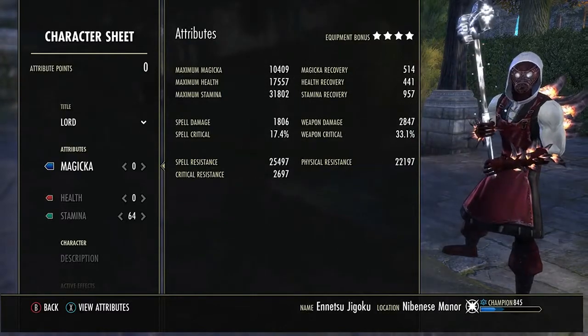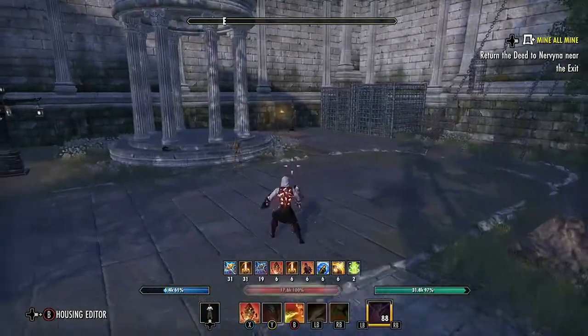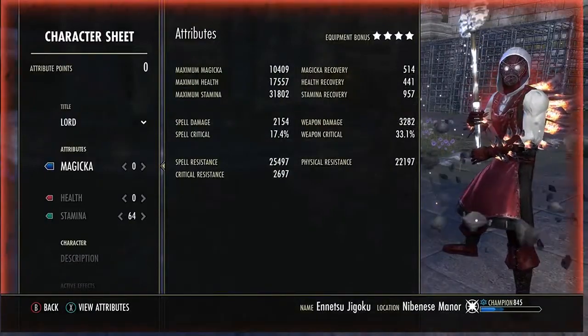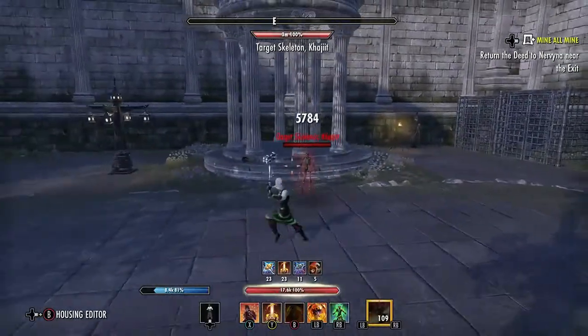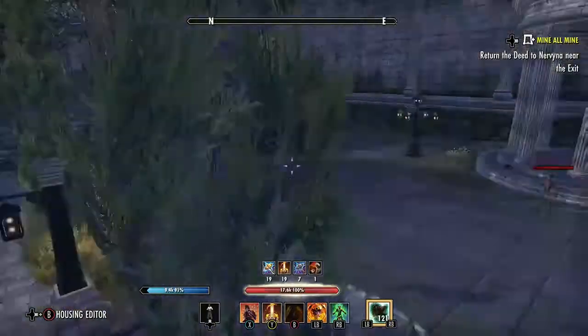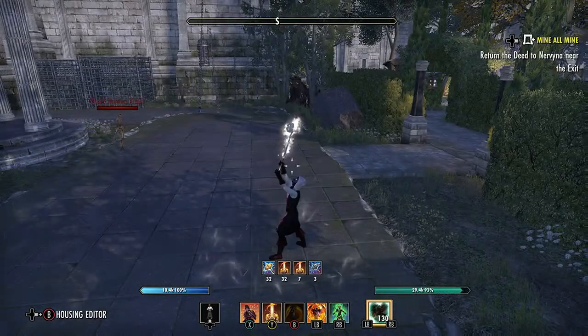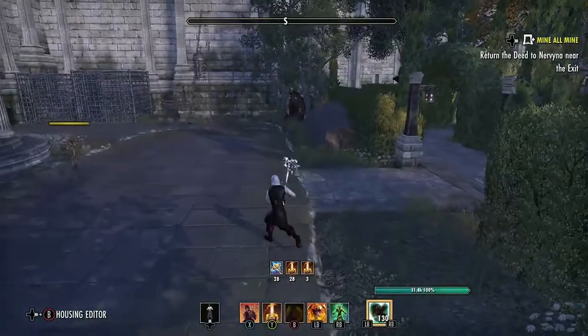On this bar I have 2,847 weapon damage, which looks low, but let me proc the weapon damage glyph here — that goes up to 3,282. Ideally I'll heavy attack into a leap, then execute and get the Asylum Maul bonus damage. With Fury I can't show it on the target skeleton, but that goes well over 4,000 weapon damage when fully buffed.